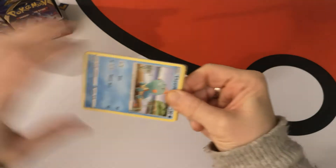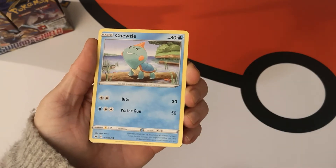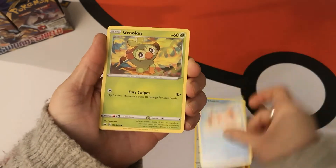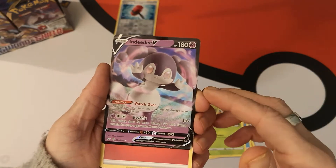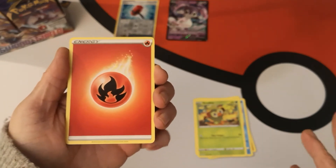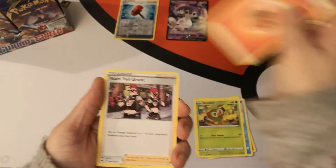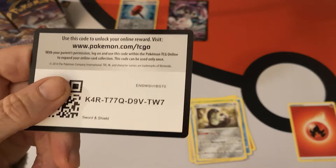I don't want to spoil any pools, so I'm just going to go through the pack as is, and you will get the code card at the end of each pack. Starting our first pack with a Tuttle, Rihon, Rookidee, Krabby, Grookey. Our reverse is a Crushing Hammer and our first pull is an Indeedy V. This is actually the second one I've pulled because I bought three packs from a game shop to get the Jumbo set-stamped Snorlax V card.